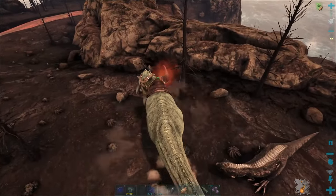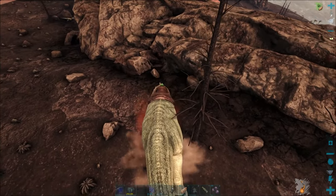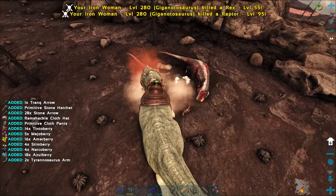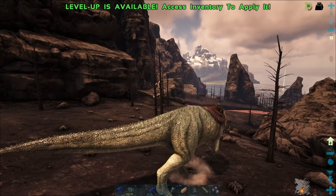Let's take out this alpha Carno — shouldn't be too hard. Scorpius down, Rex down, and alpha everything down. Hey, we got a level — haven't gotten one of those for a while.